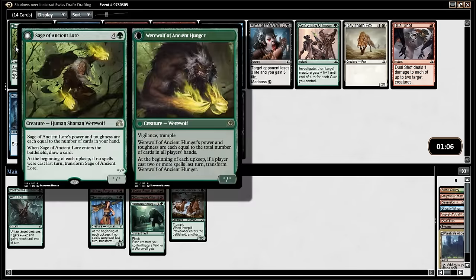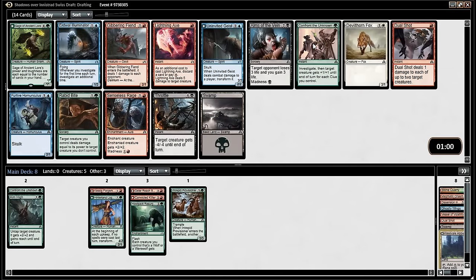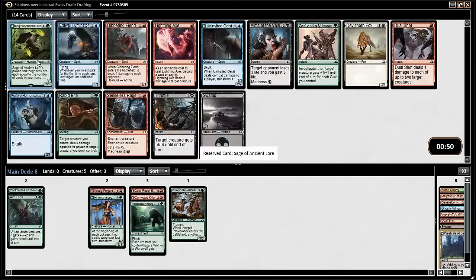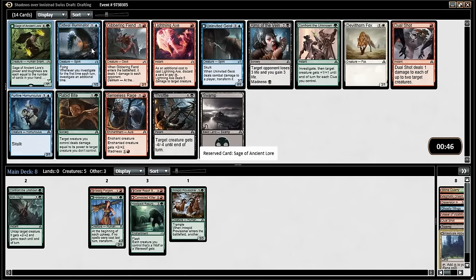How about Sage of Ancient Lore? That seems perfect. Passing the Lightning Axe makes me a little sad — me too. I might get it back; it's a very strong card. But Sage of Ancient Lore is so good — typically about a five-mana 3/3 to 4/4 that replaces itself, which is a great card. And then if it flips it's absurd. Cast this on turn three, cast nothing on turn four, cast it on turn five — flip straight away. That's very good.